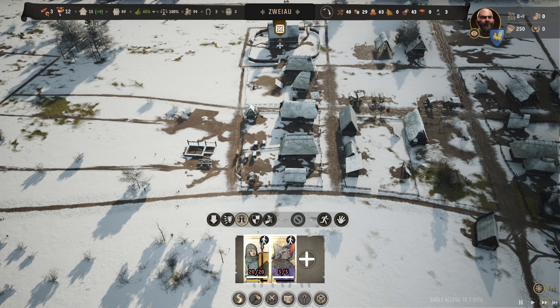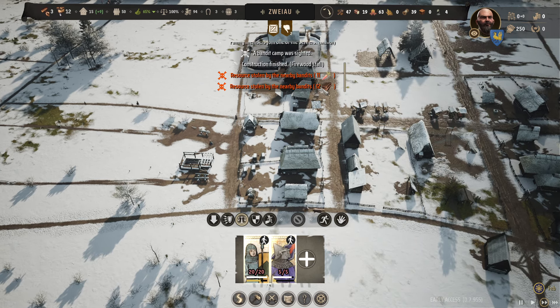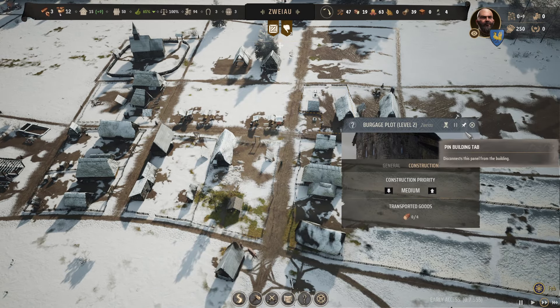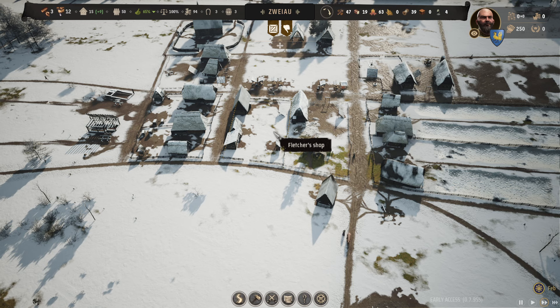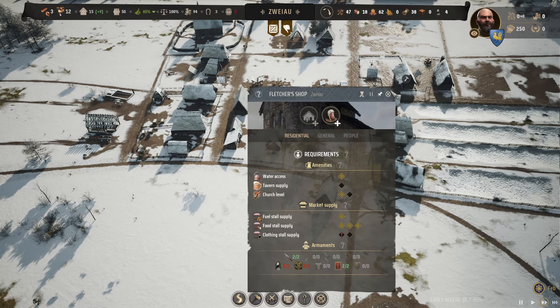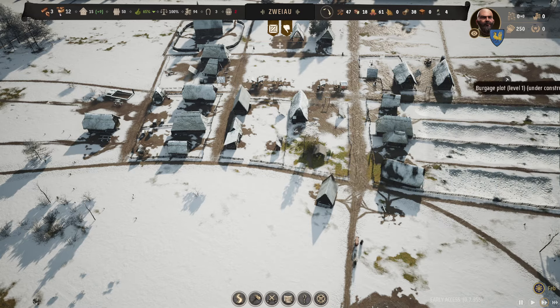This is where it just gets so tricky - if you don't have everything set up properly, you start getting shortages and not enough families. More move in, you need more food, you need more firewood. They stole so much leather. Once this is upgraded, they'll be the cobbler - that'll satisfy their second requirement for clothing: shoes, clothes, or cloaks. And then this would be like a tailor or something.